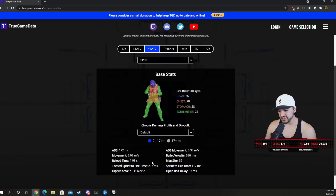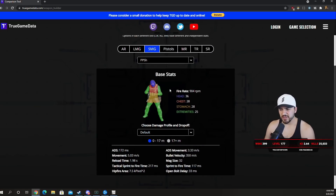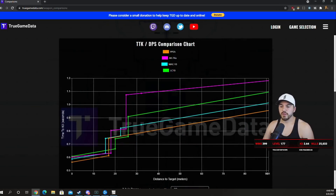Movement speed is fantastic — one of the best in the game. Reload time is pretty good. Sprint-to-fire is standard for an SMG, but it does have that open bolt delay, so the actual time to fire is your sprint-to-fire plus the open bolt delay — keep that in mind. Hip fire is standard for an SMG. ADS movement is super fast at 3.3 meters per second, one of the fastest in the game. Bullet velocity is standard for a Cold War SMG.